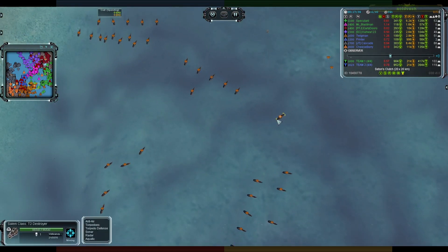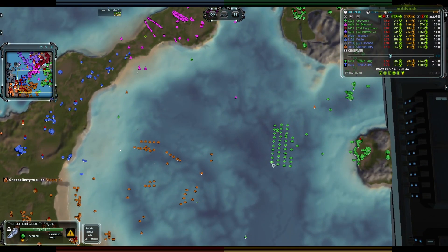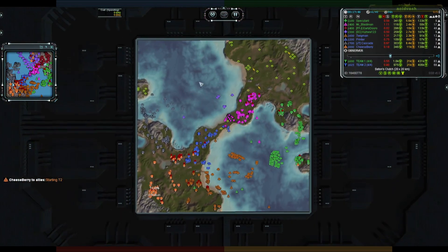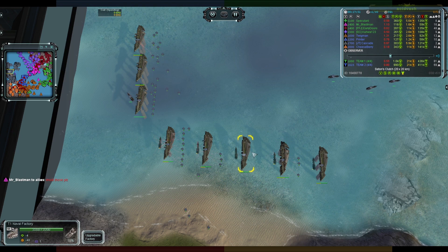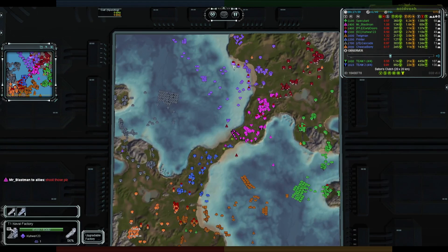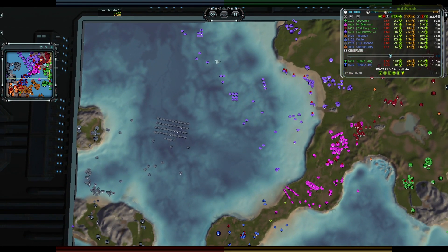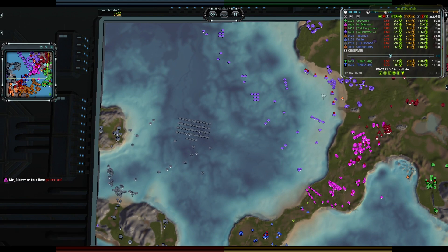There we go — a destroyer coming out from Twigman, which is going to prove very brutal for those frigates, especially with submarines and extra frigate support. On the other pond, T2 available but still sticking with the frigate spam. Kuha has a massive navy line all spread out — he doesn't want to be surprised, knowing he's up against Cybran. The problem is it'll be very easy for enemy units to punch straight through.